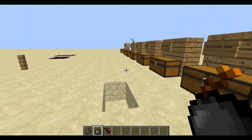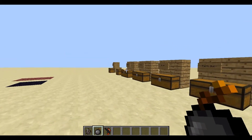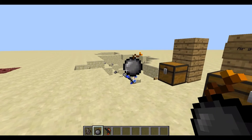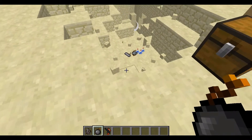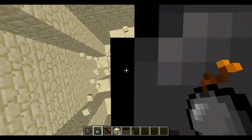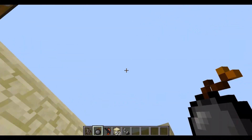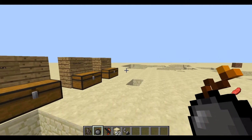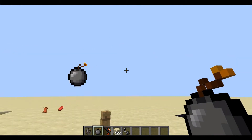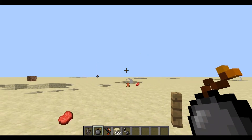Basically what the bomb is, it's like a throwable TNT. Lesson to be learned: never do what I've just done because it crashes your game. So yeah, that's a throwable TNT.